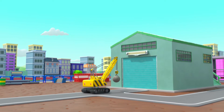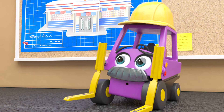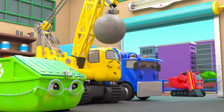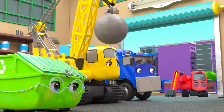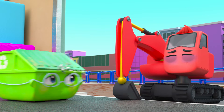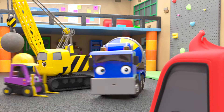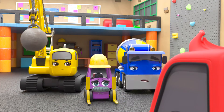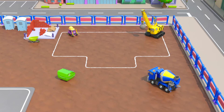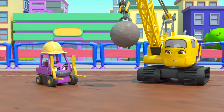It's a brand new day at Construction HQ and all the vehicles are excited to get to work. They're building a pancake shack today. But Diggly doesn't look his usual happy self — Diggly is sick! He can't work today and he'll have to stay home. Time to start work — the first thing to do is dig the foundations. But without Diggly, how will they dig?